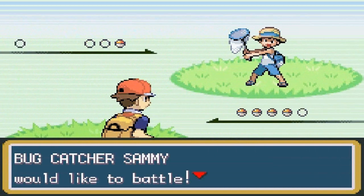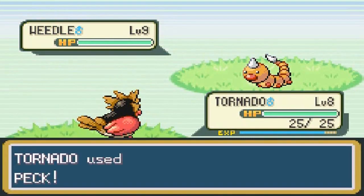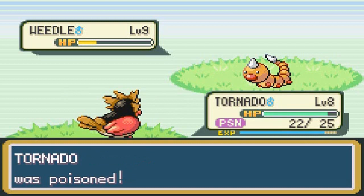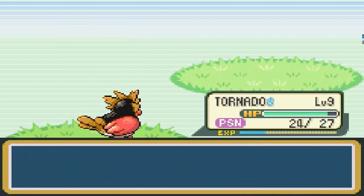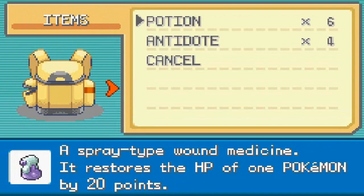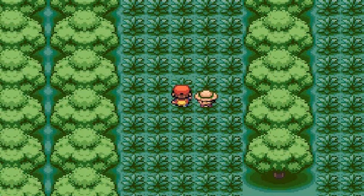Bug Catcher Sammy stops us and leads with Weedle. I send out Tornado, use Peck — nearly beats it — but Weedle hits back with Poison Sting and poisons Tornado. That's exactly what I was afraid of. Tornado still gets to level 9, but we have to use an Antidote right away. Good thing I had four of them. Spearow is finally warming up to us a bit more.